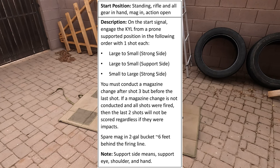The spare mag is in a two-gallon bucket six feet behind the firing line. Remember that support side means support eye, shoulder, and hand.